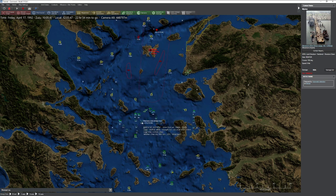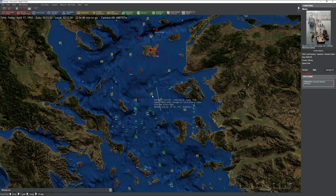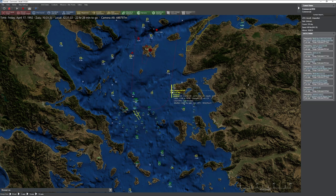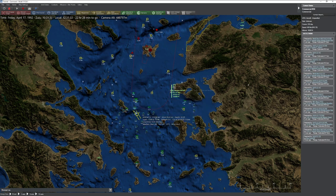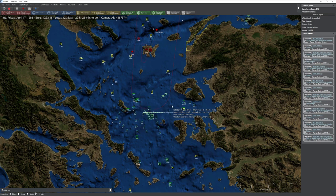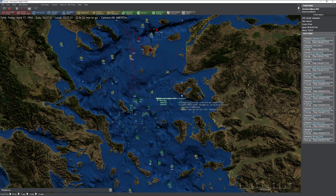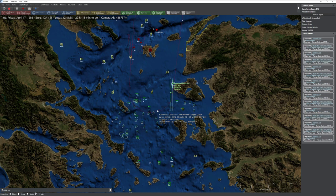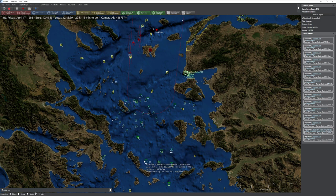Notice our helicopters are spreading out and dropping sonobuoys to listen in the water for anyone making too much noise. The nice thing about these buoys is that ships can be identified by the sound their propellers and engines make. None of my ship's radars are on right now, none of the sonars are active. The only intelligence we're getting is from the Hawkeye. We can see an enemy vessel making their way here.